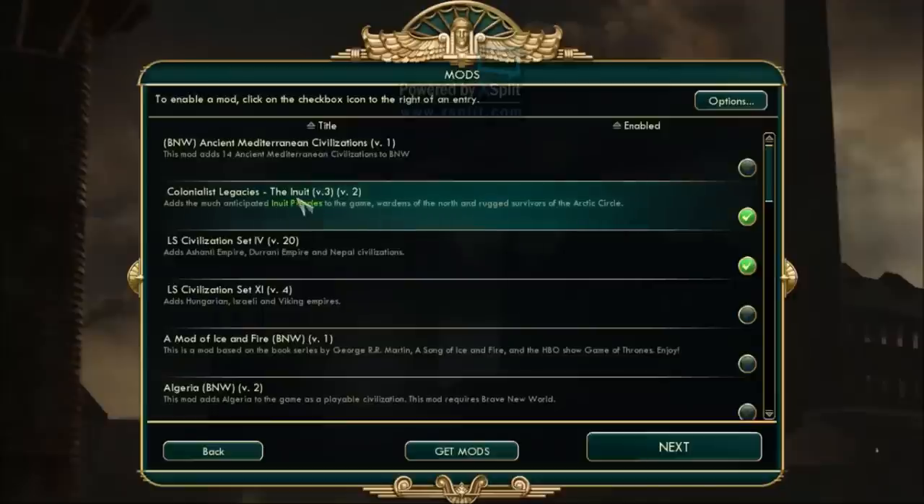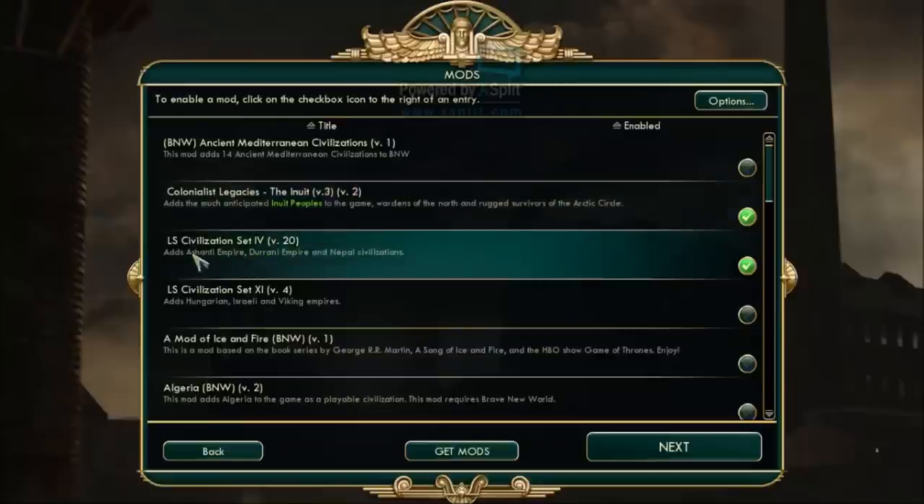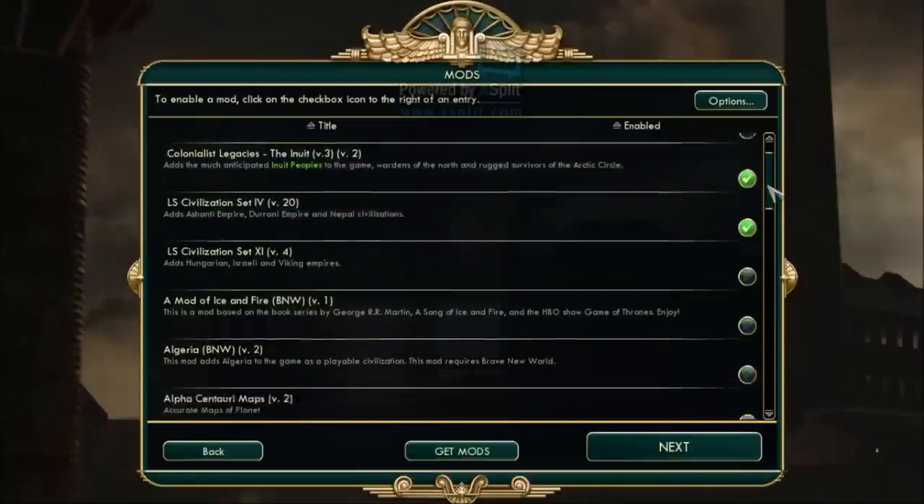First of all, here are the Inuit — these are the ones I'm going to play as. The Inuit are the people more commonly known as the Eskimo, but I'm not sure if that's an offensive term; I think Inuit is the more accurate term to use. We're going to read more about them in the Civilopedia eventually. There's also a couple of civilization sets — Nepal, for instance, gain bonuses from mountains.